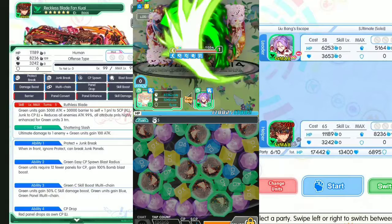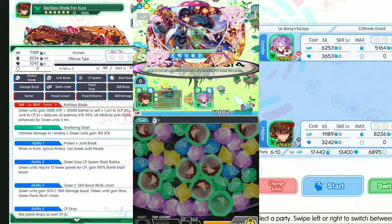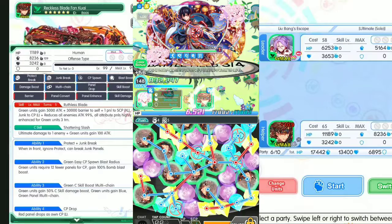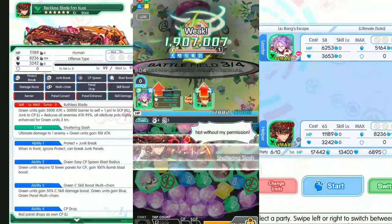Two more HP to go. Now we have junk drop — yellow. Now the junk is a green, no worries — yellow again. Now a turn skip, you can do that because we've boosted up a lot of attack. Now the last HP here.